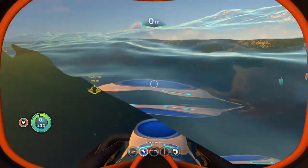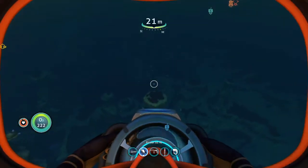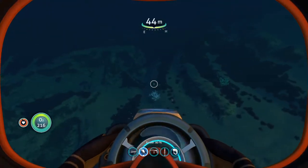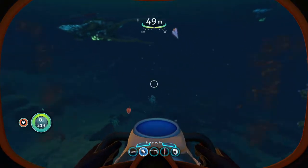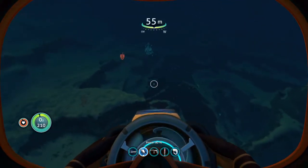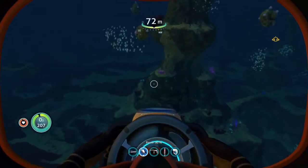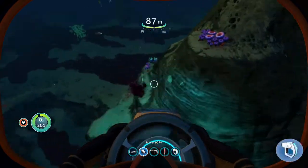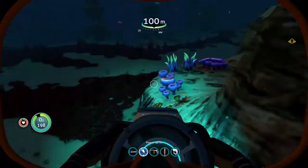I'll say its name now - it's called a Sea Treader. I don't know if it's a Leviathan or not, but there's like three of them. There's this map of Subnautica made by people who play it, and there's a part called Sea Treader's Path. There's like three or four of them that walk, and they only attack you if you go too close or attack them - they don't attack you normally.